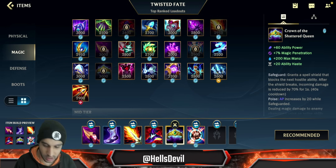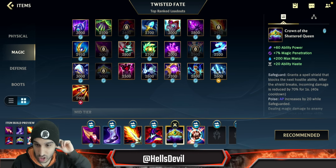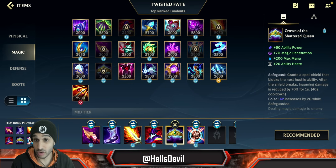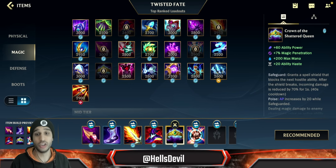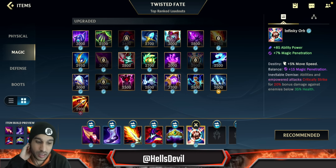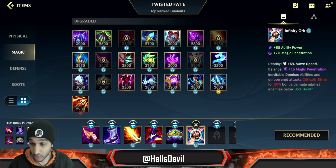Next up, absolutely mandatory item: Crown of the Shattered Queen. This one is going to allow you to get a little bit closer to the enemies and not get caught. You're going to build Crown of the Shattered Queen every single game.